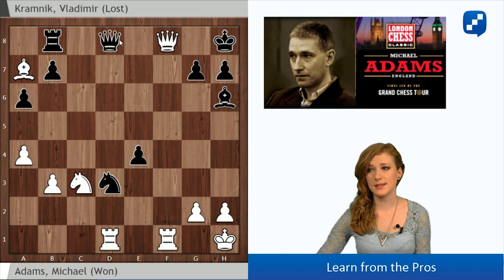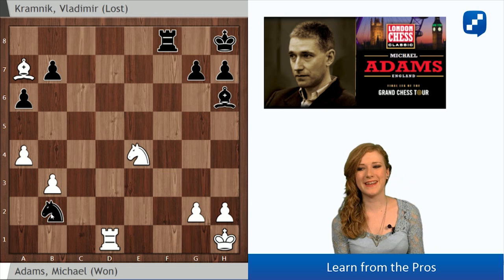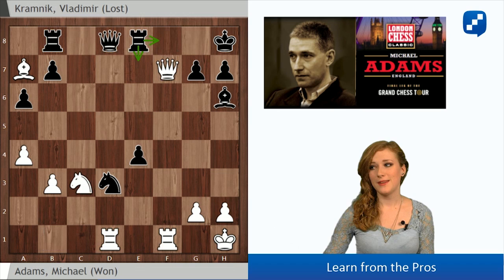Also, if after rook f8, White tries queen takes f8, queen f8, rook takes, rook takes — then after knight e4, once again White's pieces are better, but there's this a bit annoying move, knight b2. White cannot leave the back rank; he has to keep on protecting the f1 square. So after knight b2, he should play rook b1, the knight goes back, and this position is still slightly better for White, but it's not a big deal. So rook f8 was the correct move.